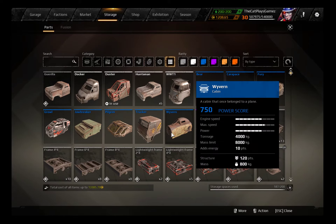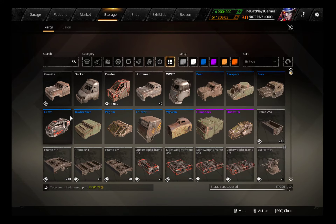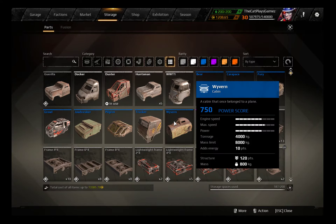Next up is the Wyvern. The Wyvern comes at a quite high speed of 80 kilometers an hour, with a top speed of 90. It has a power output of 2000, which is the same as the Bear and the Fury Cabin. It has 4000 kg of tonnage, 8000 kg of mass limit, and 10 points of energy. It has 120 points of structure and 800 kg of mass. This is actually one of my favorite cabins for lightweight builds — it's pretty fast, low profile, and lightweight, which really helps. This one has 200 meters of built-in radar and radio range.